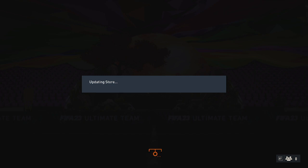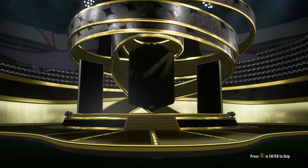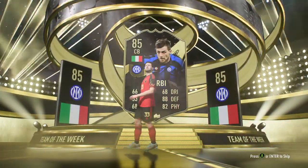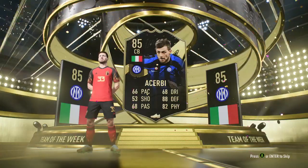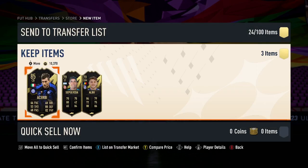Last but not least, the premium Team of the Week pack. Has to be a walkout — has to be a Hakimi. Okay, Hakimi... no, it's Italian. It's Achabi. 85 — there's gonna be no Hakimi, no nothing here. Could it be Rathina? No, Rathina can't be here. Nope. Discard, discard, discard. Wow.